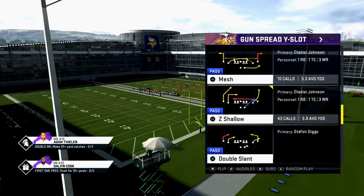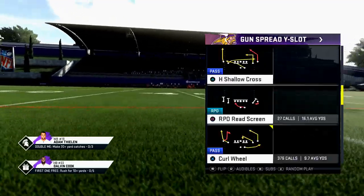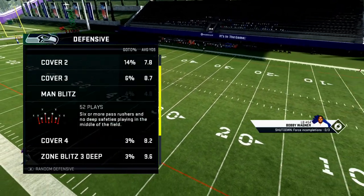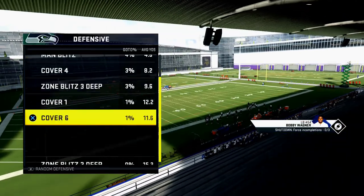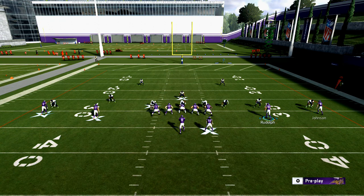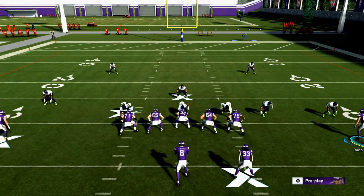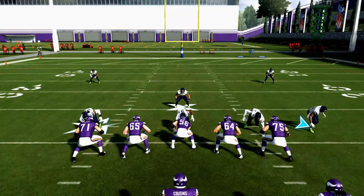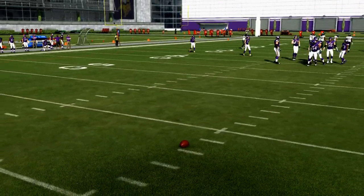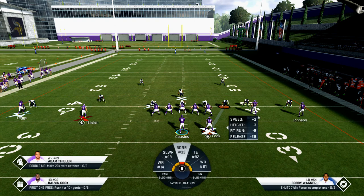I'm going to come out against a zone blitz, because most of the time you're going to get blitzed from zone — very rarely do you get blitzed from man this year. Let me get you a cover two zone blitz. Most of the time in Madden, your offense is run to a hash, so I like to be on the right hash. From Y Cross, if you're on a hash mark, at the snap of the ball Stefan Diggs is going to get an outside release.